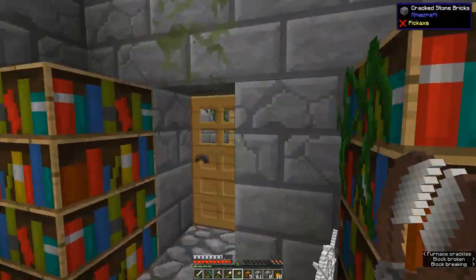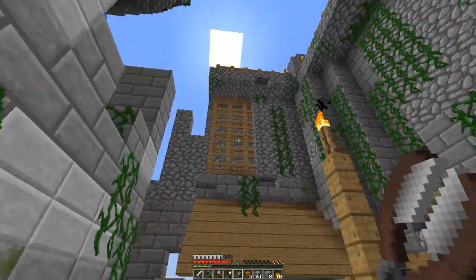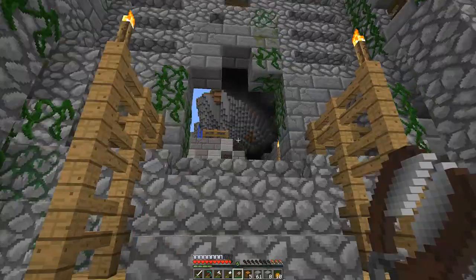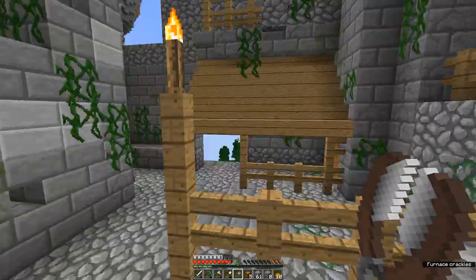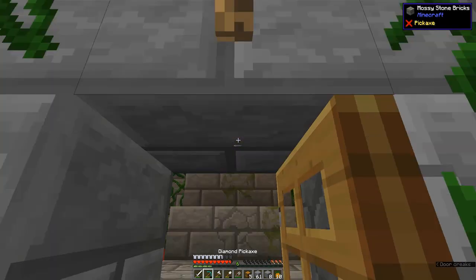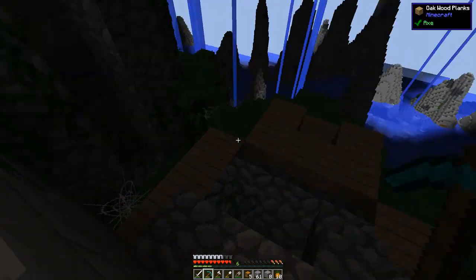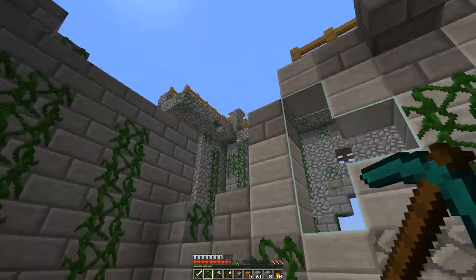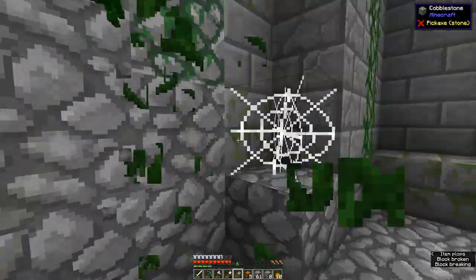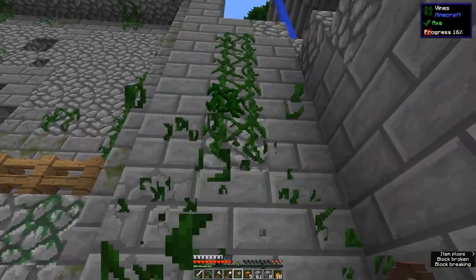Grab these cobwebs. Let's go out into the main part of this village or tower. This would be the entrance, and we came in through that door. Some more cobwebs in here, and nothing there. At least we got some vines, and actually these spider webs will look pretty good in the skelly spawner room as well.